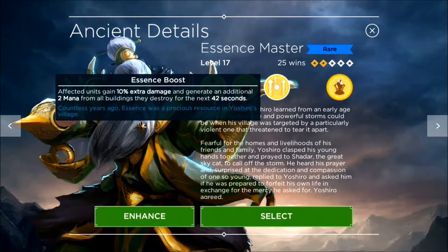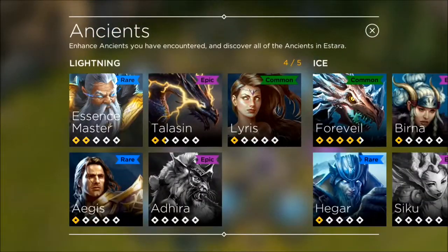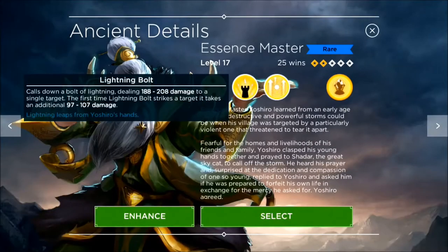The additional mana is great because it allows us to cast his other abilities. Looking at Lightning Bolt: calls down damage dealing 188 to 208 damage to a single target. The first time it strikes, it takes an additional amount of damage.